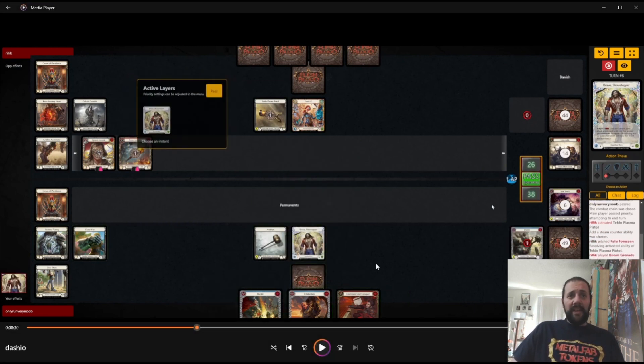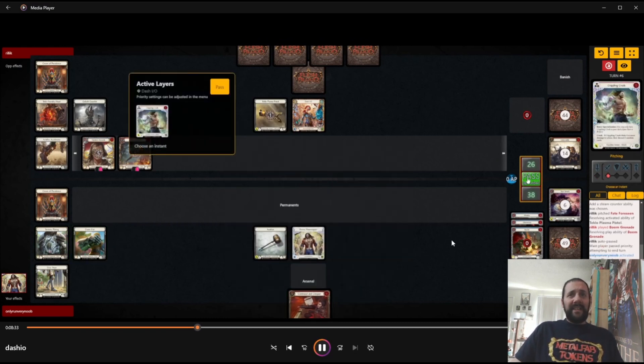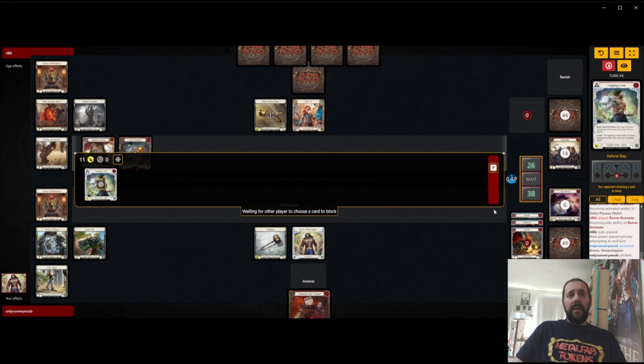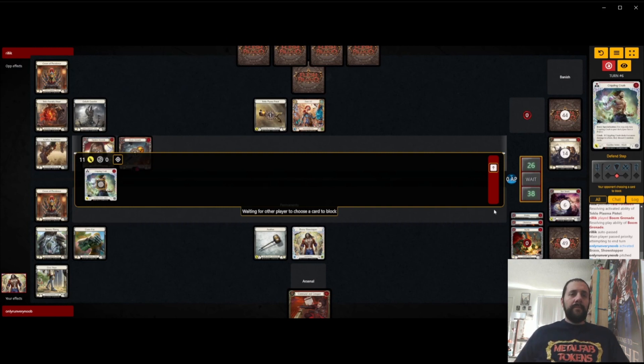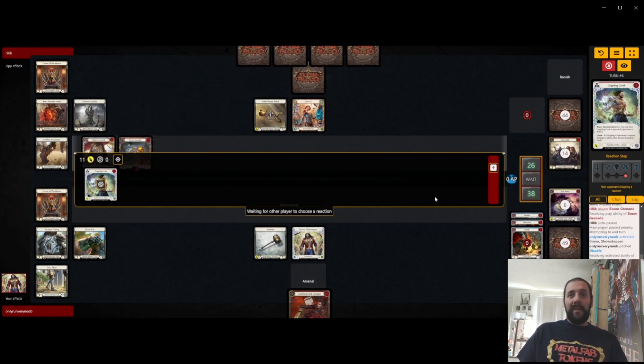They just play a Boom Grenade. We get to keep our whole hand, so we get to just dominate this Crippling Crush. Not expecting it to hit because they have a bunch of equipment and have already shown a bunch of reactions. They even just pitched a Fate for Seen to play Boom Grenade off the top, which would indicate to me they had another reaction they wanted for Arsenal. We get to Arsenal the Command and Conquer as well, but that's not quite as good without Pummels in our deck.